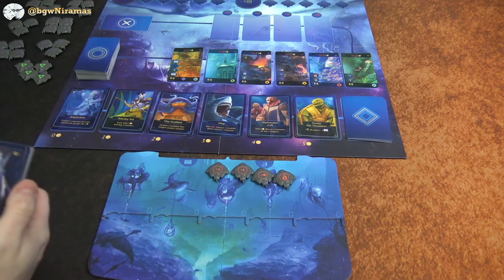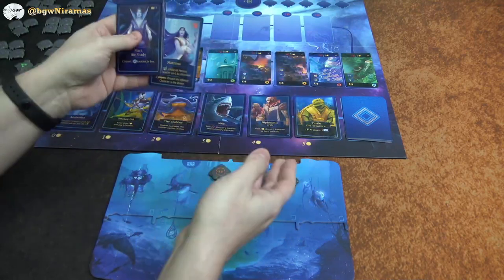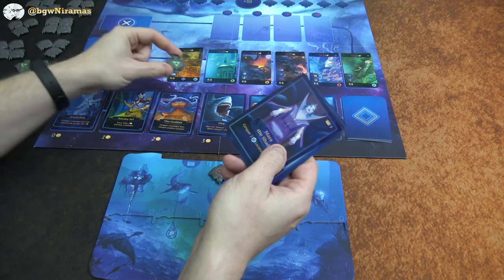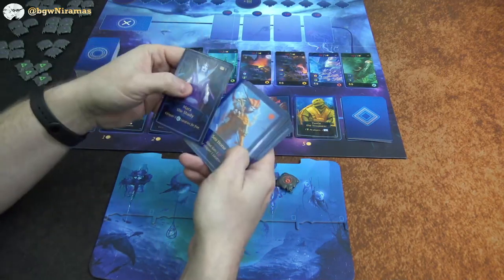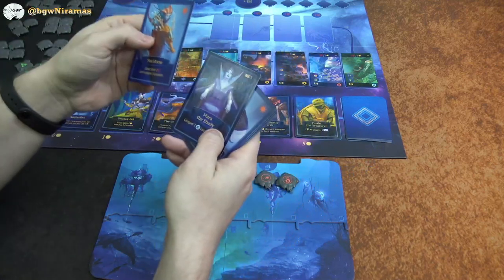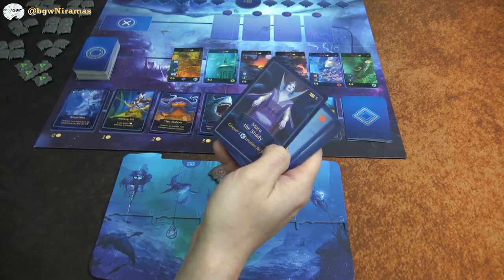That's why I chose Mara the Shady — since I need four of the same type, she can help me get ship-type cards easily. That's my plan. In solo you just play — it's your turn all the time. When I play the Matrona card to pick up discarded cards, I have to place one dummy manta out on one of the scoring spots. When all four mantas are placed the game ends, with one more turn after.